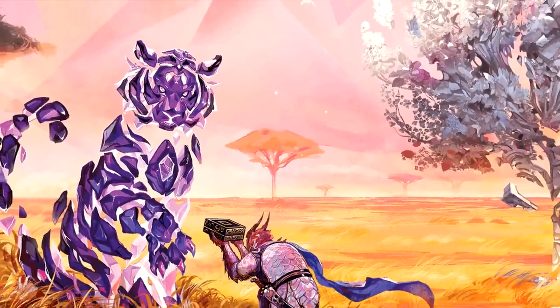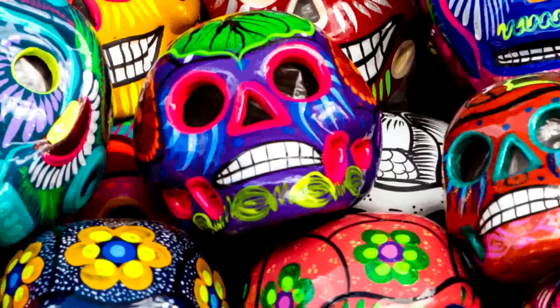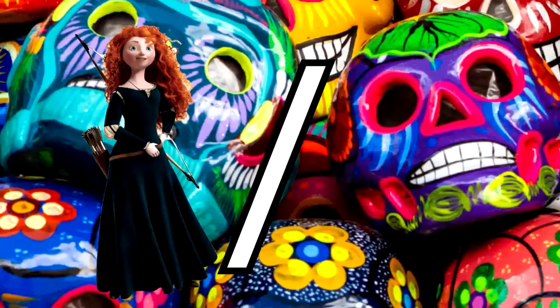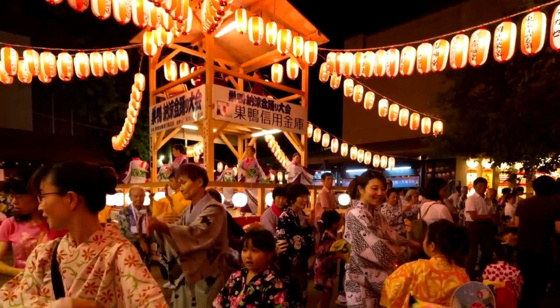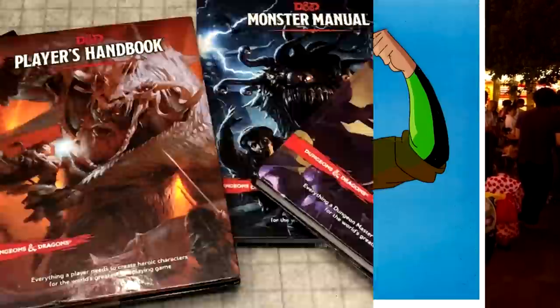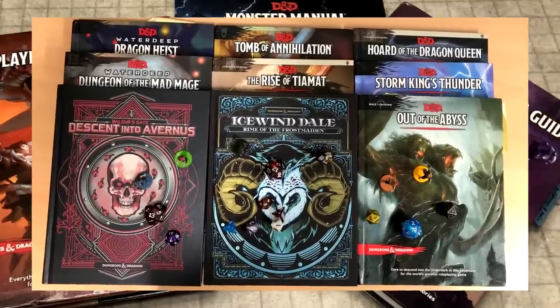Journeys Through the Radiant Citadel is a focused effort by Wizards of the Coast to get racial. In a surprising move, they reached out to third-party creators who have backgrounds in different real-world cultures and asked them to write up a one-shot, so every adventure takes heavy influence from the mythology and design of more lands than just the vague Celtic/Norse design of traditional D&D. As a concept, this is a very good concept.